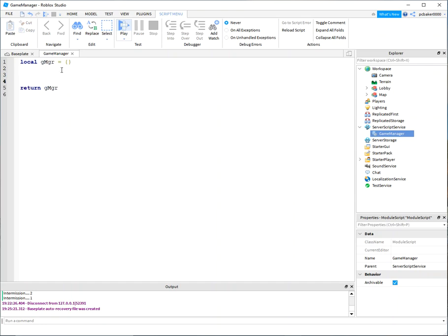Change the return value or it won't work. Let's get our map spawns — I'll call it 'nSpawns' — and that's workspace.Map.Spawns:GetChildren(). That gives us a table with all the spawn points.